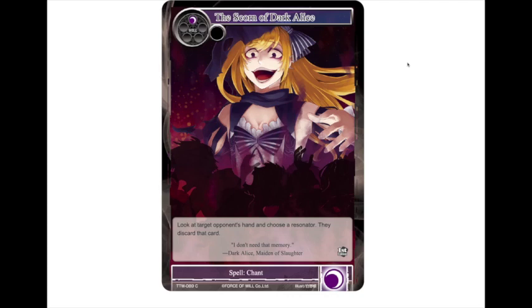You look at their hand and immediately take away their best play. Even better if you're on the play — hit that darkness stone first turn and immediately strip their turn-one play. If your opponent searches for something like a Susanoo or a Gildervrei, on your next turn you just cast the spell chant and discard it. Because you get to choose, if you notice they searched for something big, you immediately punish it by making them discard it.